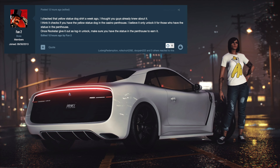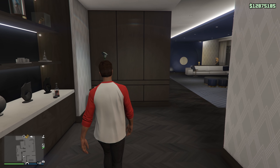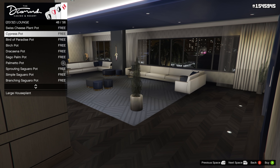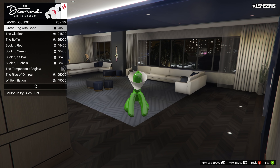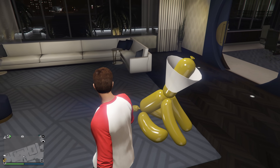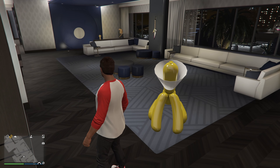Insider TestFunds2 gave some interesting details on the GTA forum: he checked the Yellow Dog statue shirt and believes it checks whether you have the yellow statue dog in your casino penthouse. He believes it only unlocks for those who have the statue in the penthouse, once Rockstar gives it out as a login unlock. So it looks like Rockstar is adding free items you can get if you have a specific casino penthouse decoration placed in your penthouse.